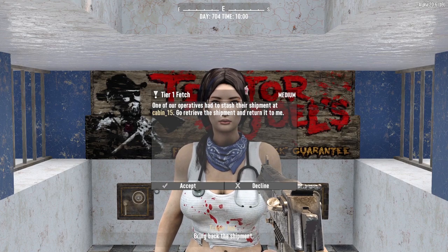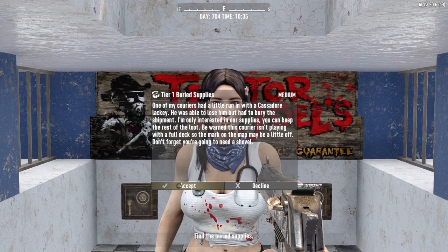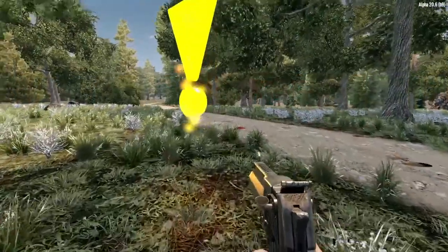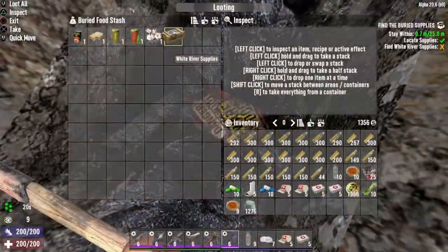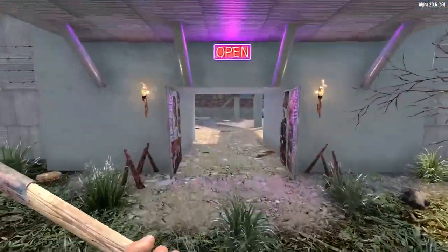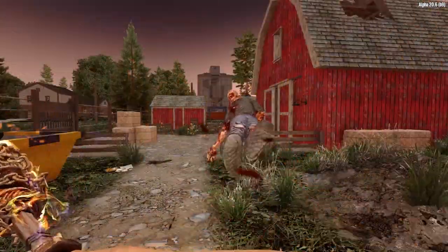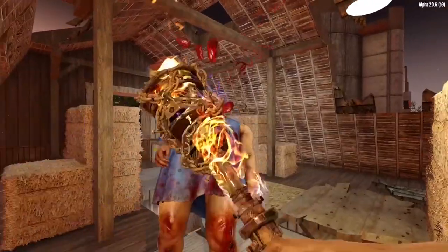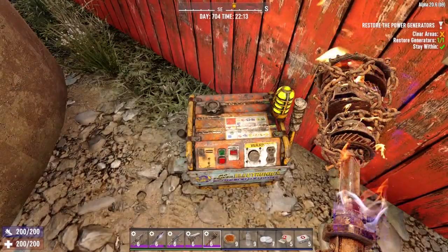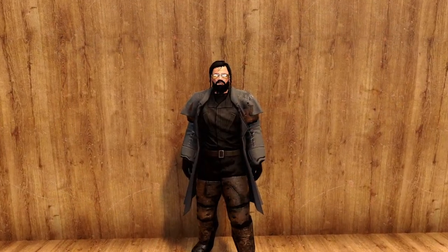Then we have the fetch and clear quest, which is a combination of both the fetch and clear quest types. Next up is the buried supply quest: go to a location, dig in the circled area, find the supplies, and take them to the trader — quest complete. Lastly, we have the restore power quest: go to a POI, slay all the zombie jerks inside, and fix up the generators in order to restore the power. Job done, good to go.